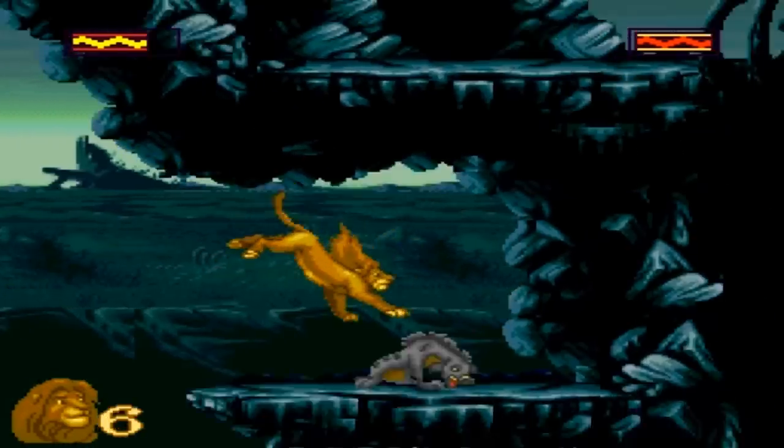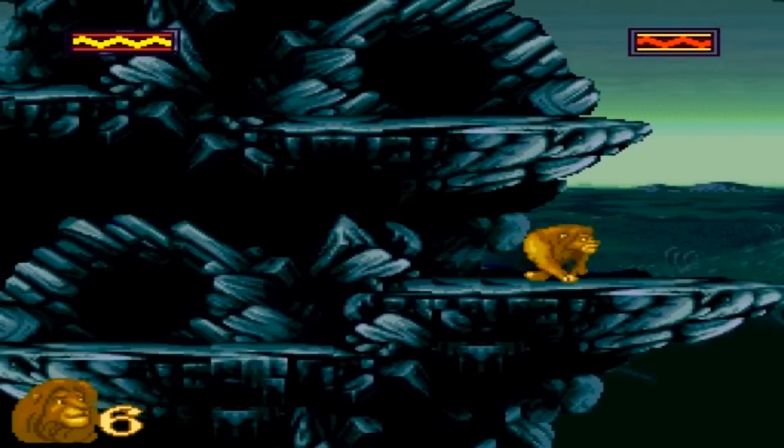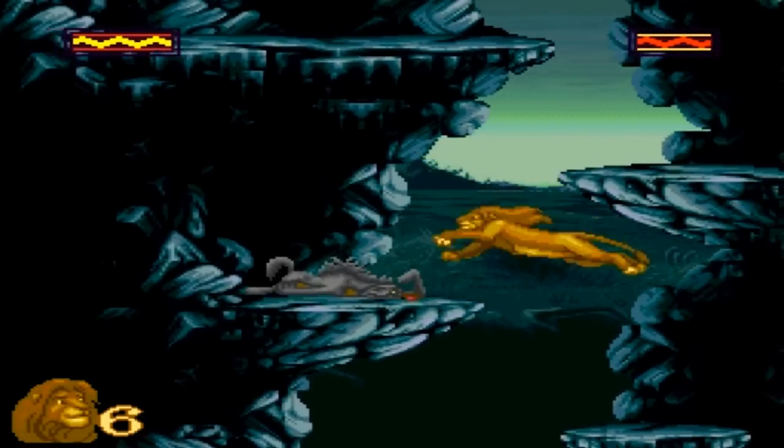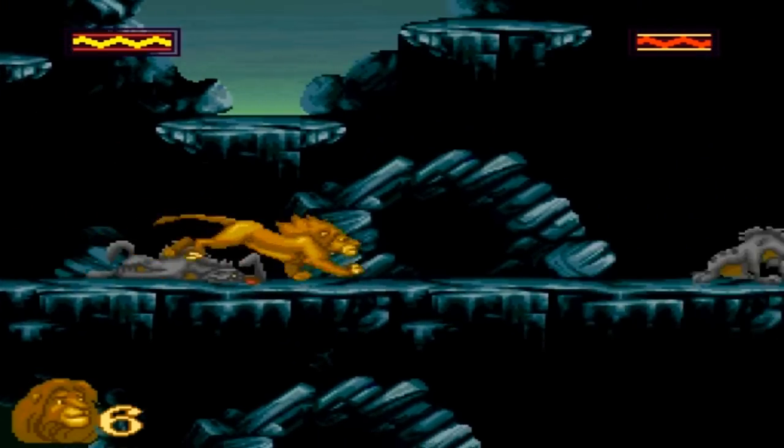The easiest way to defeat a hyena is to actually jump on top of them and keep mashing the slash button — whatever your slash button is, because you can change the controls in this game. Usually it's X or Y, but just keep mashing that X button and you'll be able to defeat them. It's just a one-hit KO, it's pretty easy.